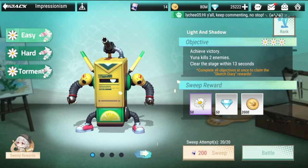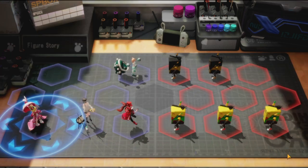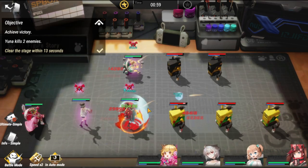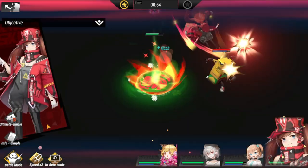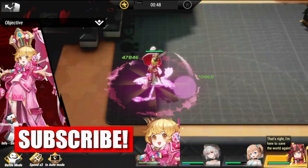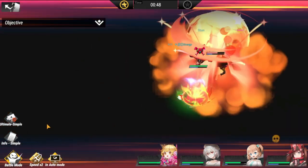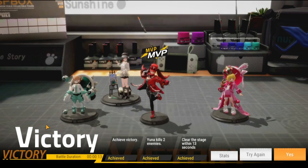Hey everyone, welcome back to Figure Fantasy. We're here again with a new event — Impressionism, starting with Light and Shadow. Let's see my easy lineup. For this stage, be sure to have Lafayette at the back of Yuna, and also have Sakura at the back as well. The key here is to clear the stage within 30 seconds. Yuna will be able to kill two enemies, so that's your biggest goal — clearing in 13 seconds. There you go.